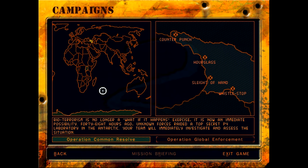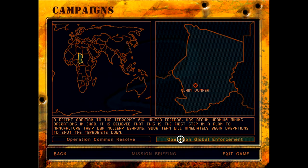Now we will begin Operation Global Enforcement. A recent addition to the terrorist mix, United Freedom has begun uranium mining operations in Chad. It is believed this is the first step in a plan to manufacture their own nuclear weapons. Your team will immediately begin operations to shut the terrorists down.